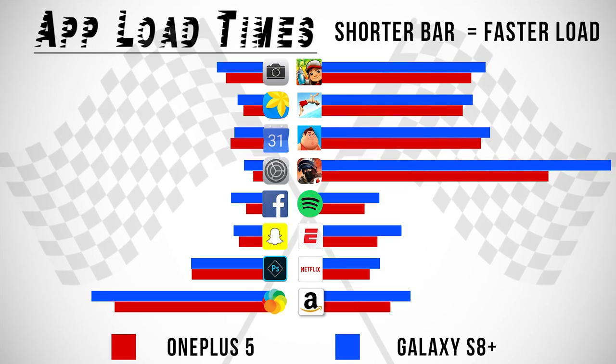Here are the individual app load up times, where you can see exactly where the OnePlus 5 ran away with it in the first lap, and of course the second lap was no contest with the OnePlus 5 having double the RAM. Anyways, that is it for me in this video — thank you guys for watching, and as always, I'll see you in the very next episode.